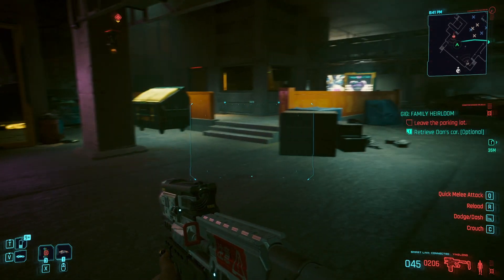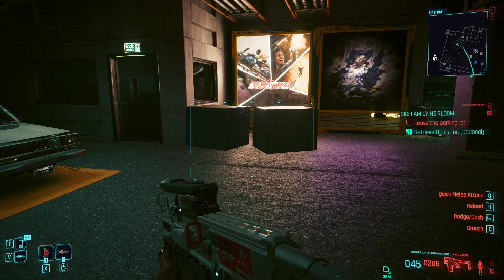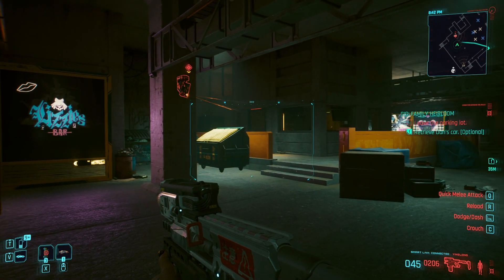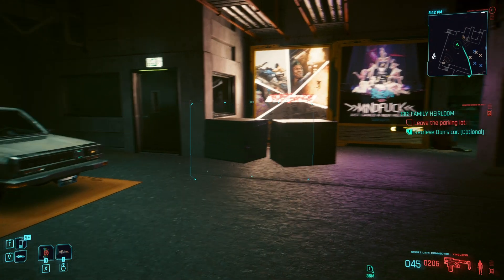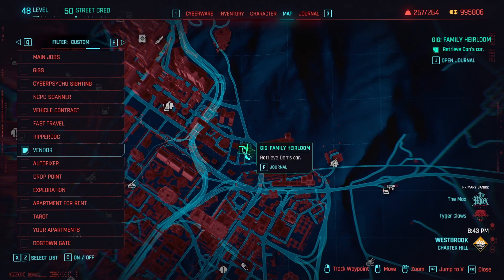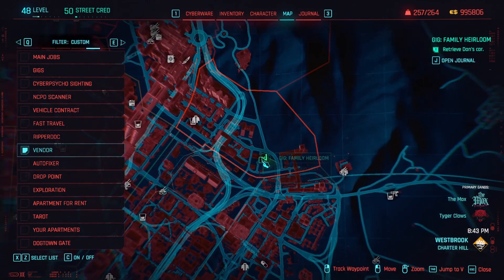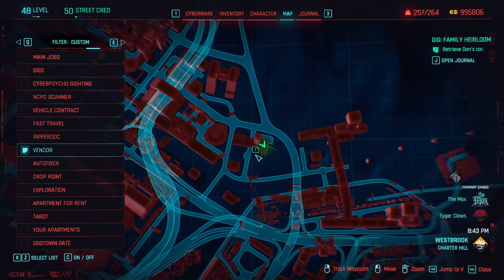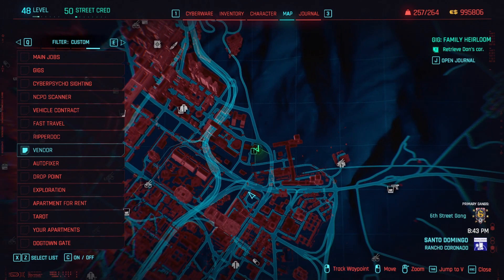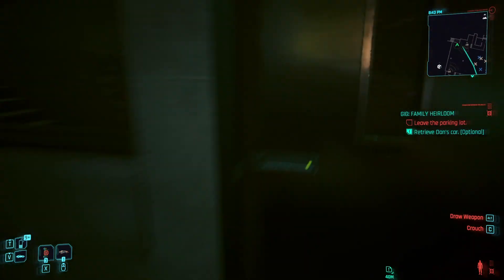The easiest way to get quick hack components is by hacking terminals and access points. You can find them most commonly in gigs, so just do gigs. I'm now in Night City and I've found a terminal and an access point here. I'm not sure if they respawn, but just doing gigs will give you a lot of them. Sometimes they are very hard to spot because they are very small.